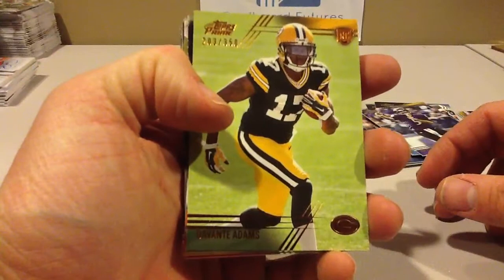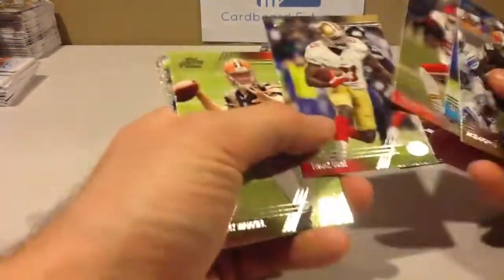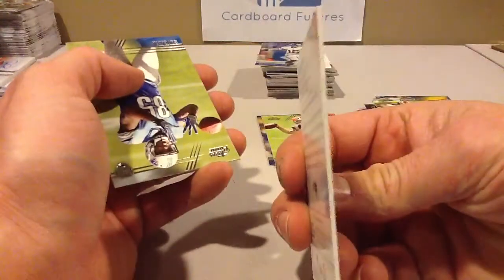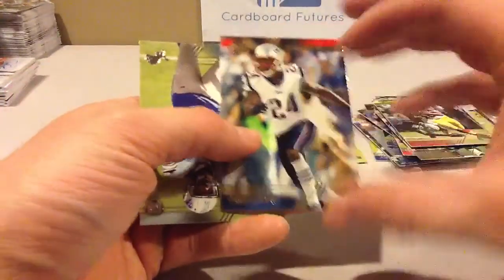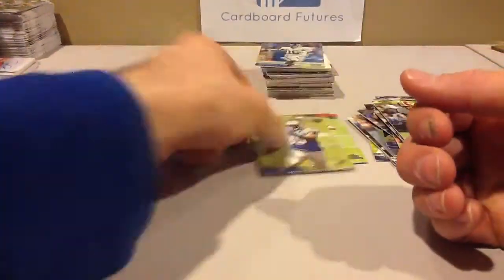Base — Davante Adams 350, kind of neat. Cam Newton, just base. Insert — Menzel rookie. Prime Rookies, two of these per pack. That's a gold one — the card stock's a little thicker, but I don't think they're worth it anymore. I'll put it in the insert pile. I think that's the photo variation — actually, I'm probably wrong on that. I honestly have no idea.